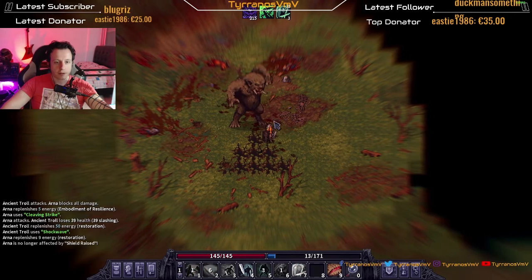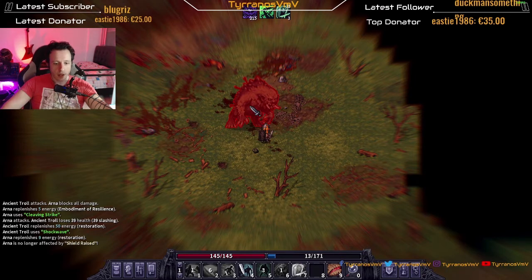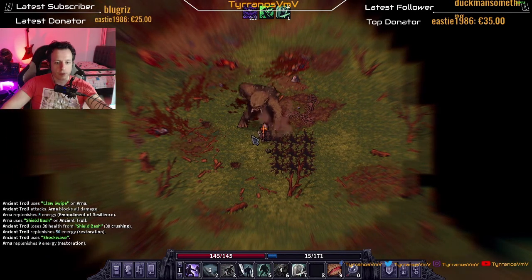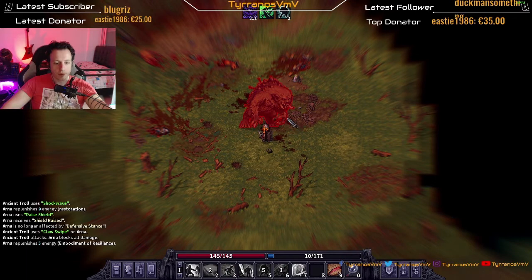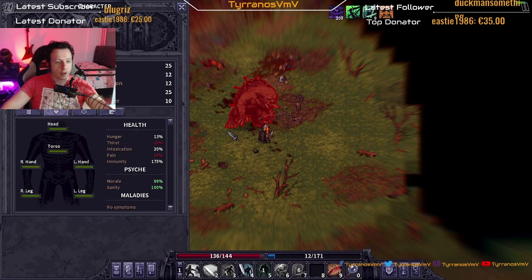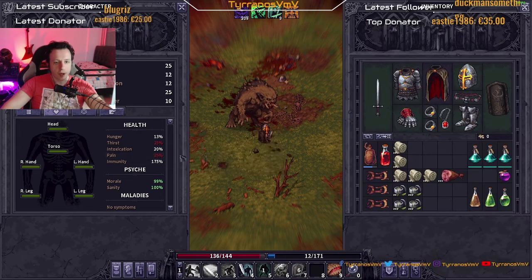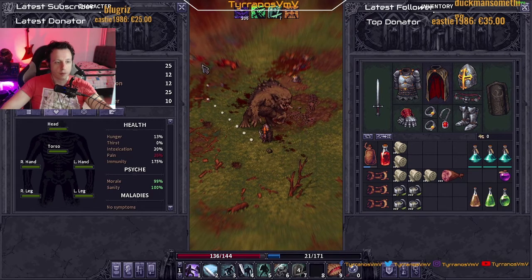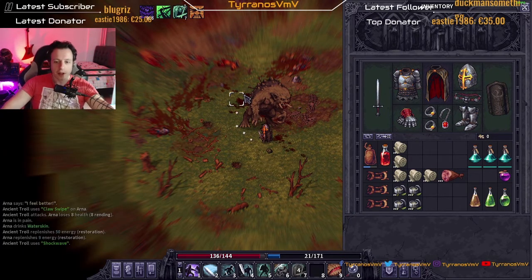A nice cut, hit him once — he did nothing! Arna blocks all damage — we blocked his entire auto attack! Defensive stance, shield slam, dodge, shield up, hit him, dodge, defensive stance. The pain has been lowered — nice! Let's drink some water to keep turns going slow. We have recovered — our body has recovered the damage! Holy shit!